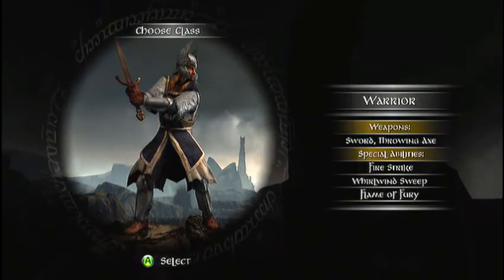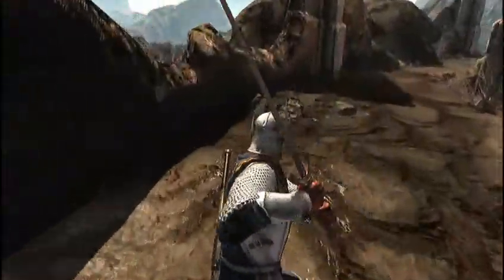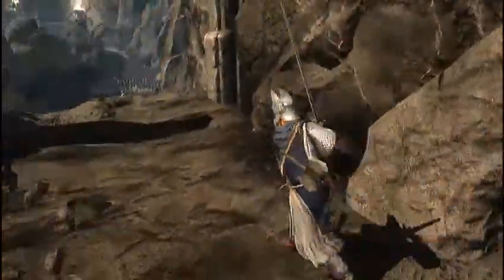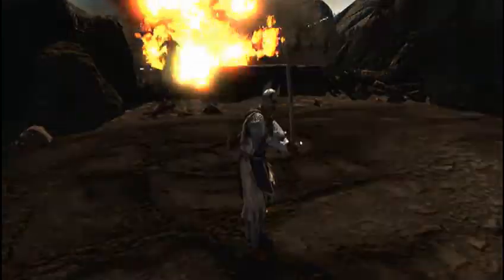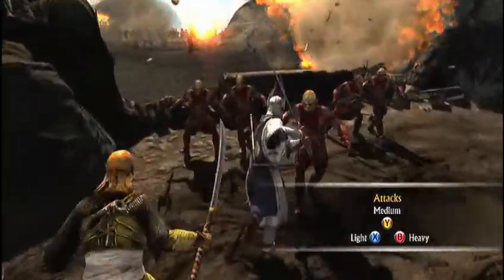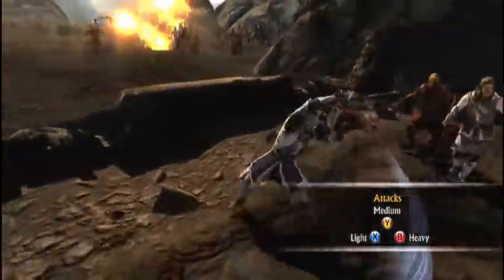And here we go. Use that to move. Use the right stick to look around as well. A, if you want to jump. Attack — X is the weakest attack, Y is a bit stronger, B is your strongest one.